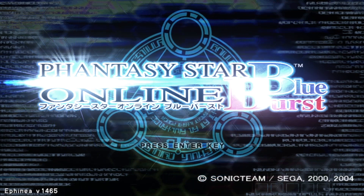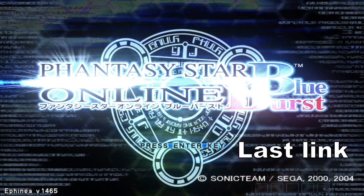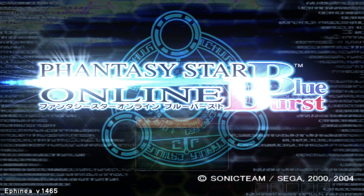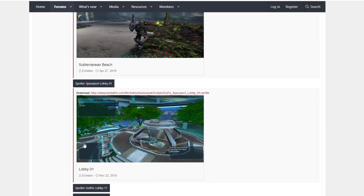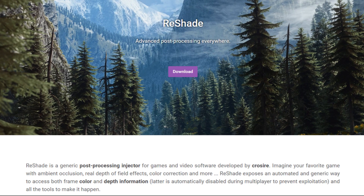First of all, if you don't have PSO, check out my how to play PSO video — the link is in the description. If you already have PSO, there's a really easy tool you can use. But before I tell you what that is, I implore you to follow along with this tutorial, because it'll save you a lot of time messing around with settings on this tool to get it working right. The tool is called Reshade, and it's a post-processing shader, but just downloading it as-is from the Reshade website won't be much help.